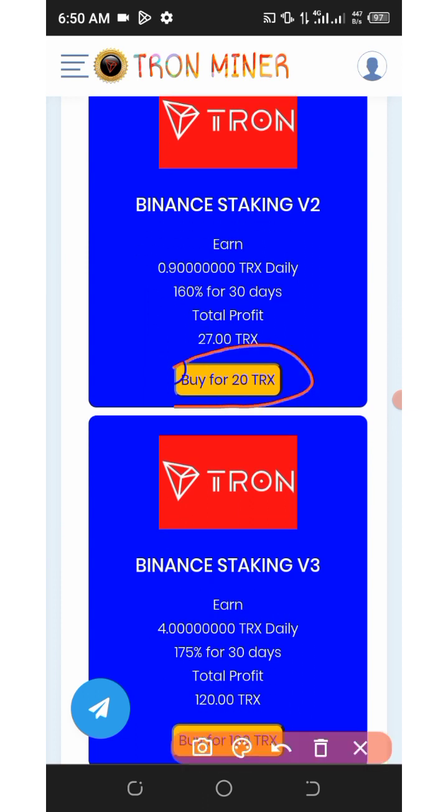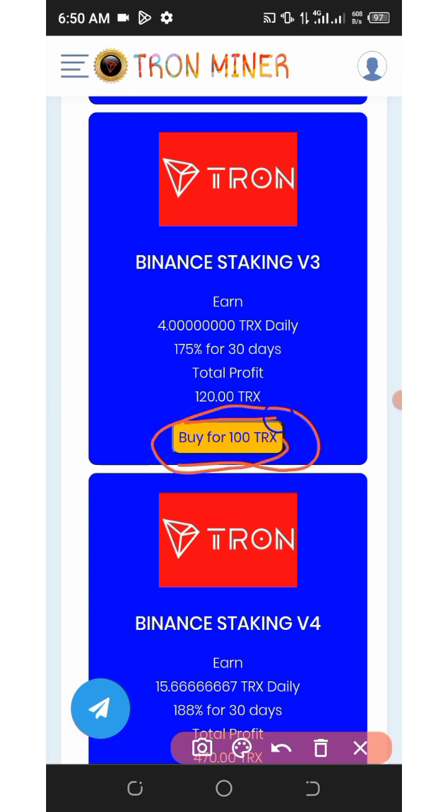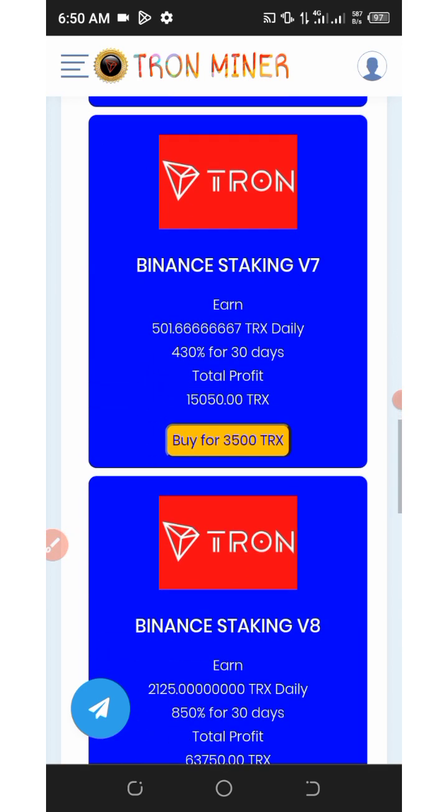Scrolling down further, you will see the plan of 20 TRX which will earn you 27 TRX after 30 days — that's over 160 percent. The next plan is 100 TRX which will earn you 120 TRX after 30 days, equivalent to 175 percent. Keep scrolling to see more plans and choose according to your preference.